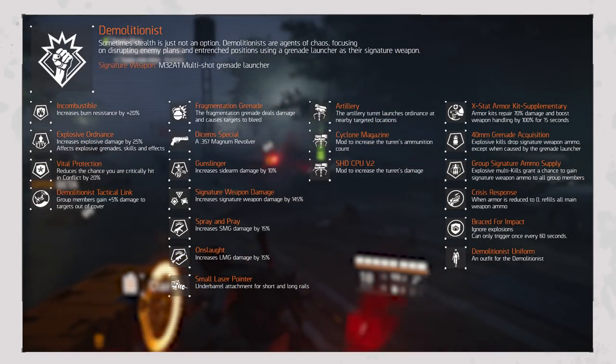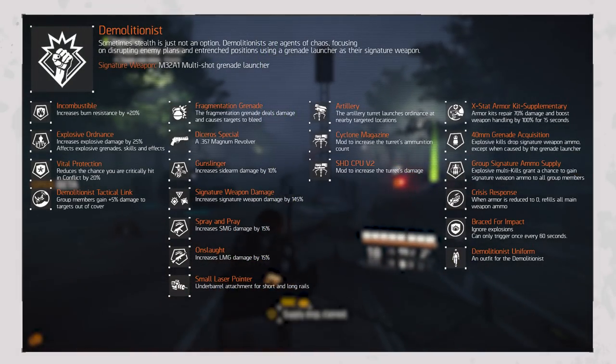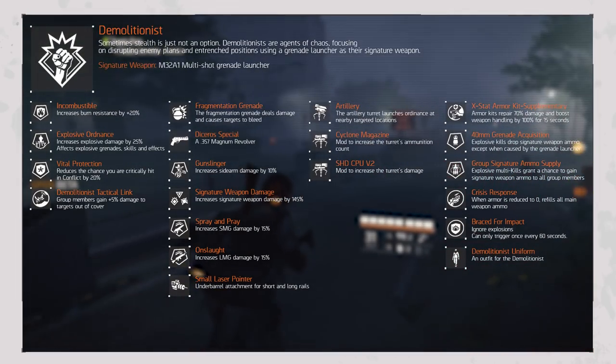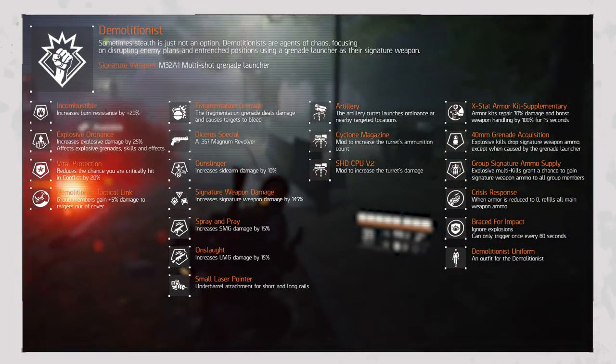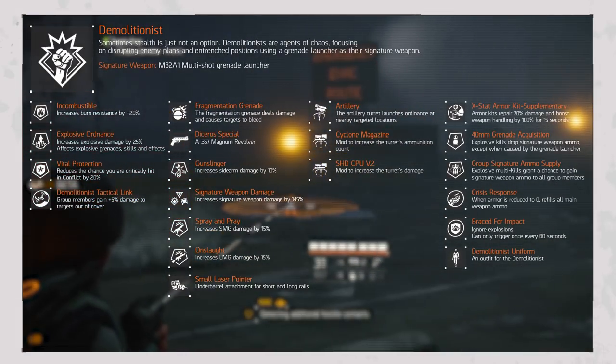The Skill Modifiers consist of Artillery, unlocking the Artillery mod for the turret which launches ordnance at nearby target locations; Cyclone Magazine adding a mod that increases the turret's ammunition count; and the Shade CPU V.2, a mod that increases the turret's damage.